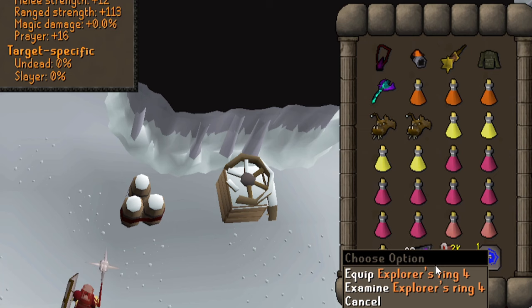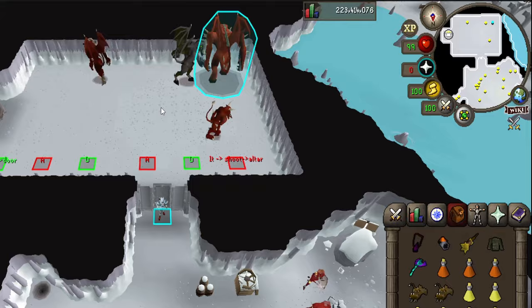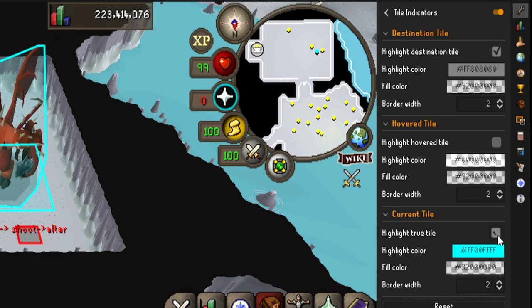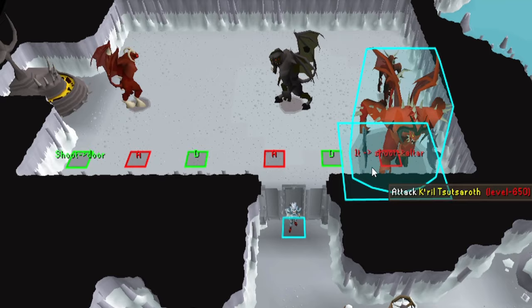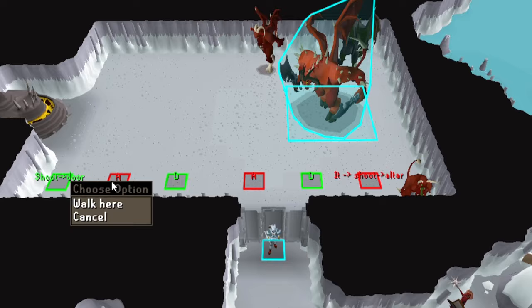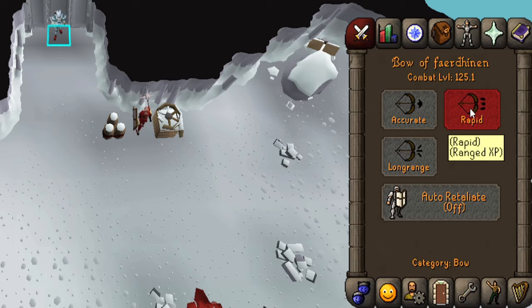Also bring your rune pouch with blood, death, and soul runes to cast Blood Barrage and teleport out. If you're just starting out, replace a bastion potion and 5 super restores with extra food in case you mess up a lot. Before heading in, tag Kril with the NPC Indicators plugin and check the highlight tile and show respawn timer boxes. Turn on Tile Indicators and check the highlight true tile box — this shows which tile your character is on. Import the tiles by copying the text in the description and right-clicking the world map to import tiles with the Ground Markers plugin. The red tiles are where you shoot when moving towards the altar, and the green tiles are where you shoot when moving towards the door. Enable sound effects so you can hear your shots, and make sure your bow is set to rapid or this method won't work.